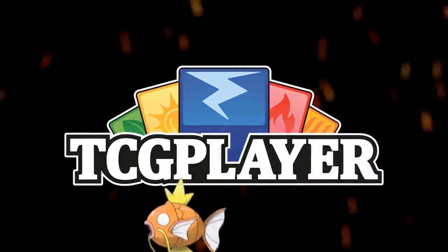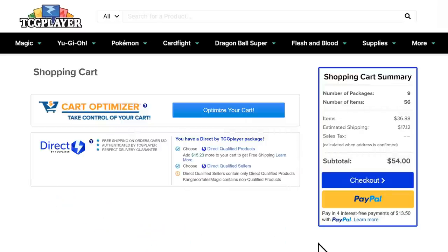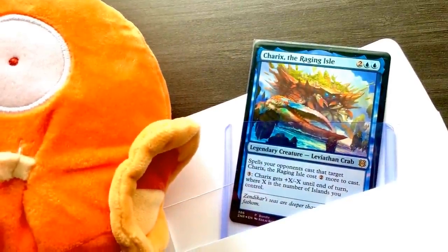Looking for Magic cards or Magic harps? TCG Player has all the singles you need to upgrade your decks. Import a list with mass entry and let the card optimizer do the rest. Use my affiliate link down below when shopping and you'll be supporting the channel at the same time.